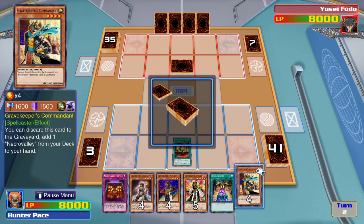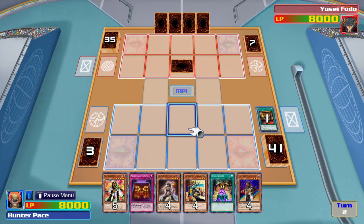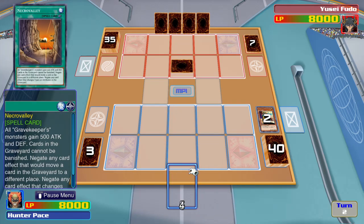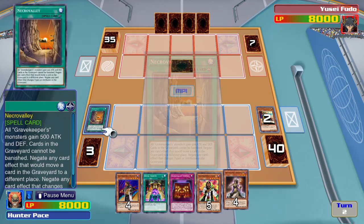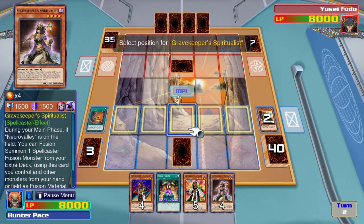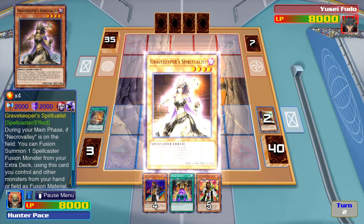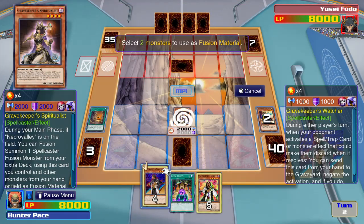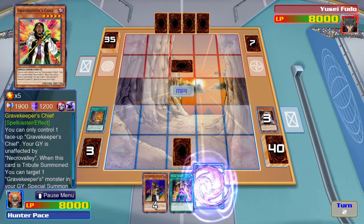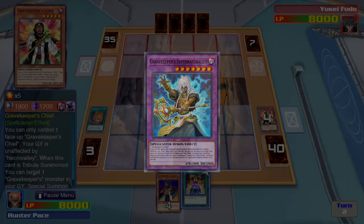Now I can add a Grave Keeper to my hand, thanks to Necro Valley Throne Room. Then I'll send my Grave Keeper Ender to the graveyard. Now I'll activate the field spell Necro Valley. Then I'll summon Grave Keeper Spiritualist and activate her ability. Now I can fuse her from the field and one in my hand to summon Grave Keeper Supernaturalist.